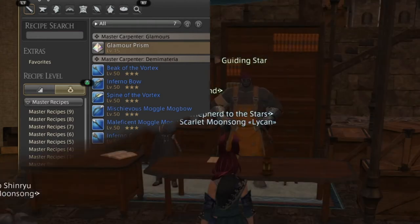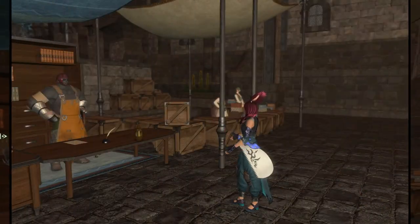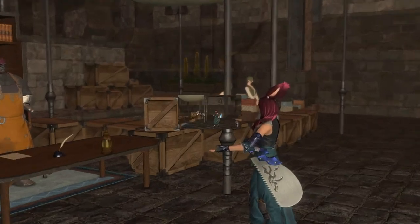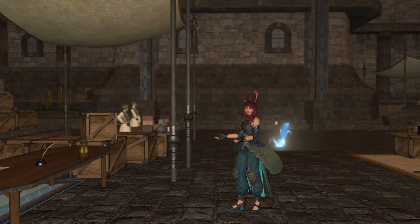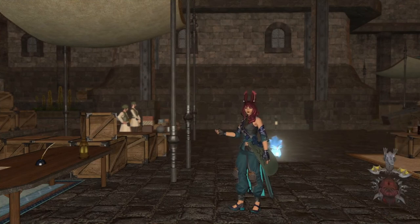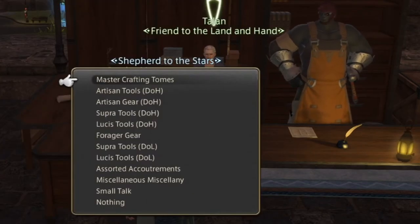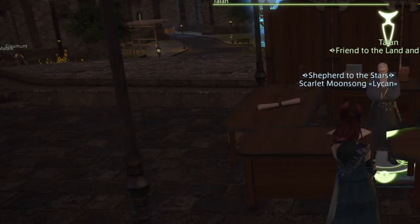You would go and speak to Guiding Star. He guides you to the person right next to him — hence his name is Guiding Star. And then here you are at Master Crafting Tomes.